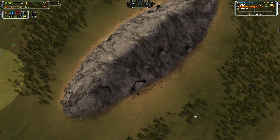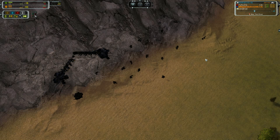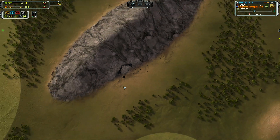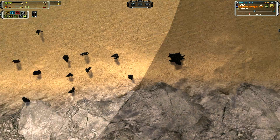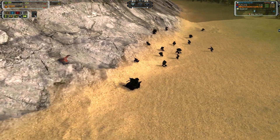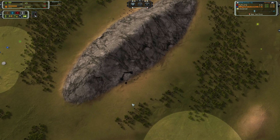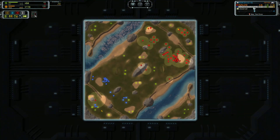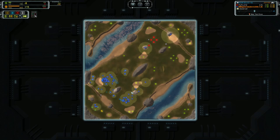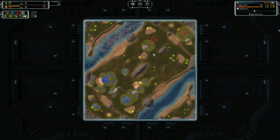Another thing I would point out is there is a very large pile of reclaim here — a lot of it is labs, not a ton of mass right here. But these two chunks for the T2 wreck and what I think is a Rhino right there — that is a very nice little chunk of mass. You can see he has already sent an engineer out to reclaim it. That is going to be 803 to your 600, and he still has the engineer there to suck up more if he wishes.